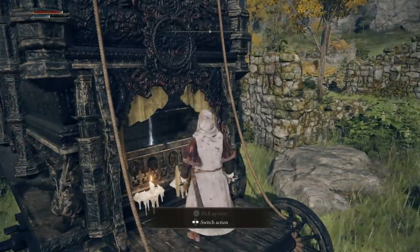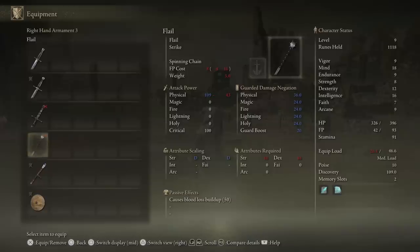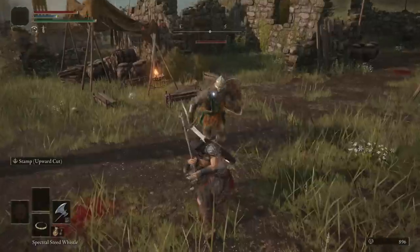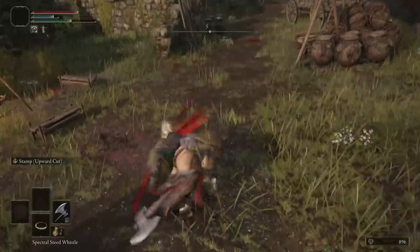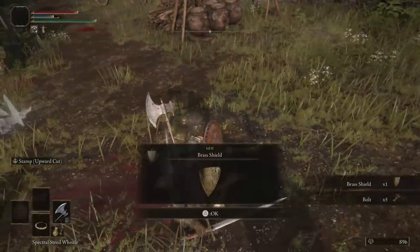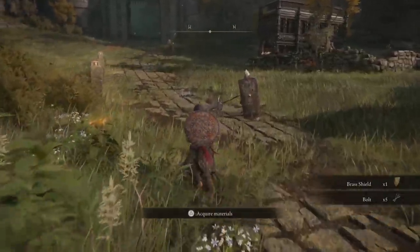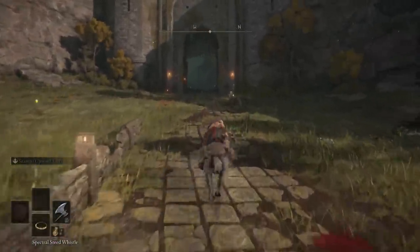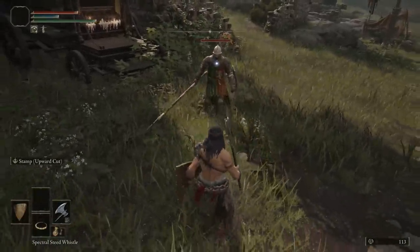The flail can be acquired from the second cart just outside the camp and scales with dexterity, making it good for Warriors or similar classes. An even more important item in the same camp is the Brass Shield, which has a chance to drop from enemies carrying the golden-looking shields. You'll need to farm for a few minutes, but the nearby Site of Grace lets you quickly reset the fights. What makes the Brass Shield amazing is that it's one of the first shields offering 100% physical damage block — a much better starting option than what most classes begin with.